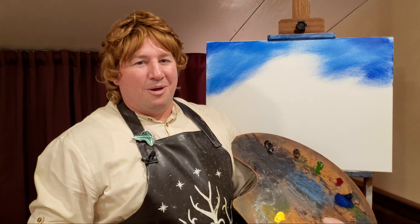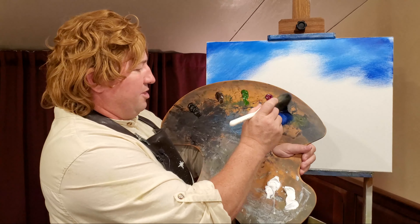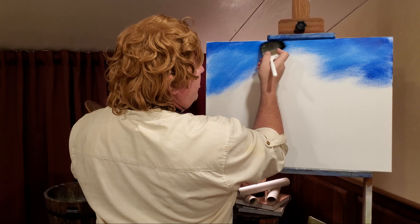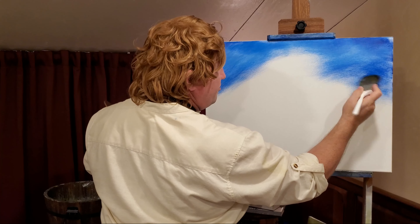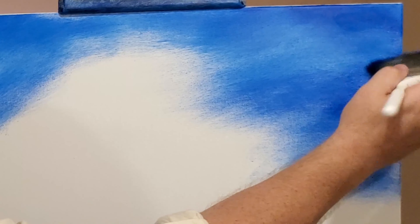And what are we painting? We're painting the White Tree of Gondor — sitting right out in the courtyard there on the seventh level of Minas Tirith. Just mix that in, just bring it down. We're not going to have a whole lot of sky in this picture; that's just there in the background.